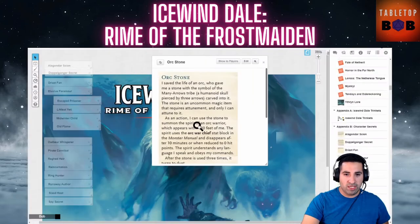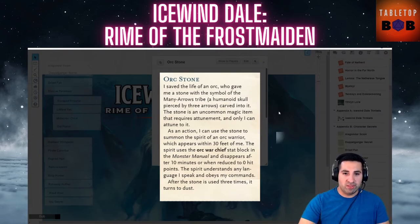The Orc Stone: you saved the life of an orc who gave you a stone carved with the symbol of the Many Arrows tribe — a humanoid skull pierced by three arrows. The stone is an uncommon magic item requiring attunement, and only you can attune to it. As an action, you can summon the spirit of an orc warrior using the Orc Warchief stat block, which appears within 30 feet and obeys your commands. After being used three times, the stone turns to dust. The Orc Warchief is very powerful at low levels, so there should be some story tie-in — perhaps your character meets the orc who gave it to them again.